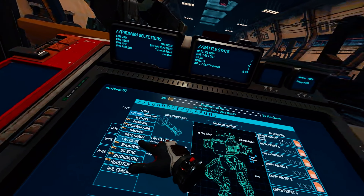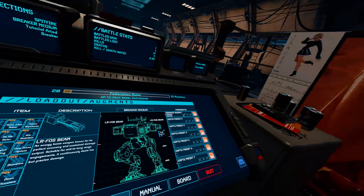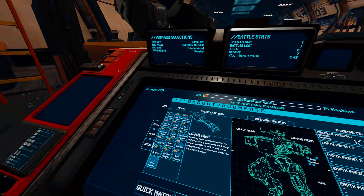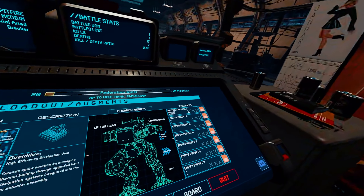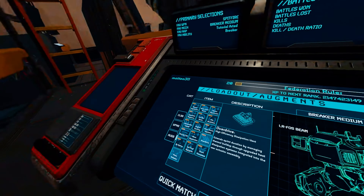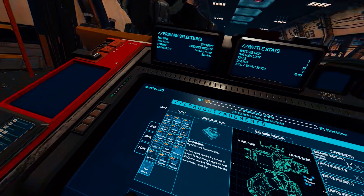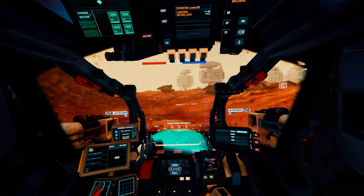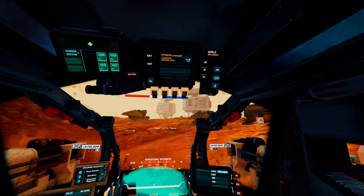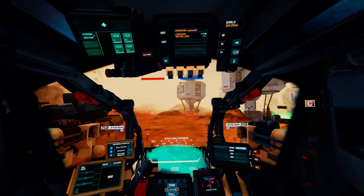Let's not waste any more time — let's get into the action. Starting with one of the most important aspects in a mech sim: those beefy, multi-ton robots you'll be piloting. We get your typical light, medium, and heavy mechs, but Iron Rebellion takes it a step further, giving each of the six classes a unique special ability. This is everything from cloaks, energy shields, resupply kits, airstrikes, proximity sensors, and a good old-fashioned EMP — leading to a ton of strategic combat.